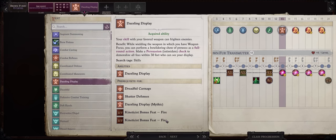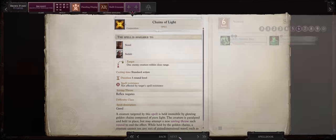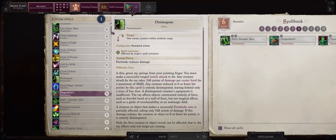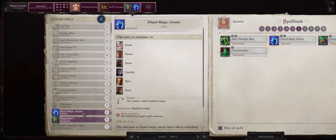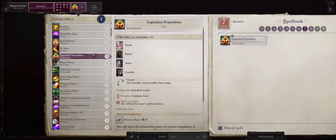For a level 13 feat, Dazzling Display, and any exploit you want — I'll go with Swift Consume. For more level 6 spells, the ones you didn't pick before, in my case Dragonkind 1. Greater Dispel Magic can also help since you can cast it spontaneously to dispel some enemy buffs. For level 7 spells, Legendary Proportions is the ultimate size buff, made even stronger by Brown Fur.